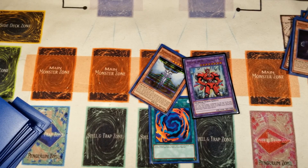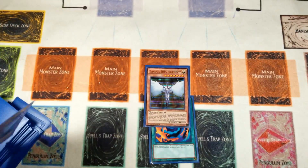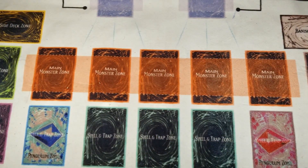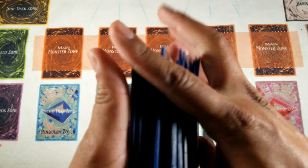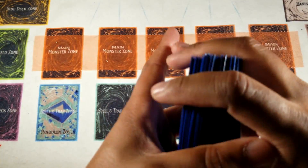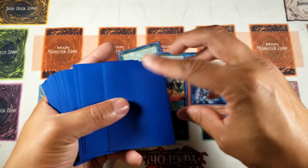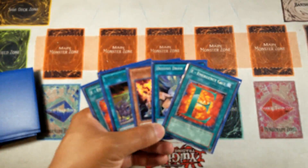Obviously there are multiple different ways you can OTK and I'm not going to make it seem like this is the only way, but for the purpose of this video I wanted to show you something cool you can do with Trinity. For more exclusive combos I did an extensive combo video for the Destiny Hero deck - you can click right here if you haven't seen it. Now I'm going to show you guys some test hands because I really believe this deck has some really solid plays and I'm going to do one test hand to show the consistency.